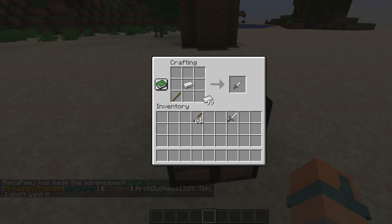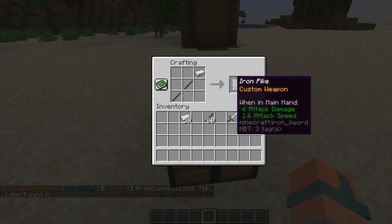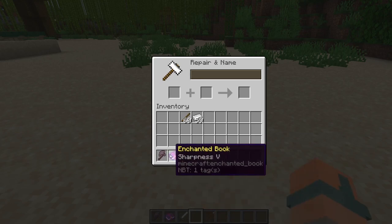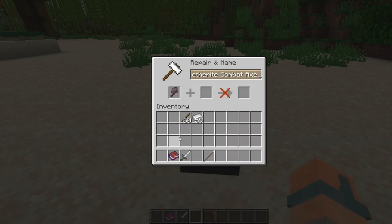Once you learn how to craft something, it will be added to your crafting book. Custom weapons can be enchanted and renamed just like normal weapons and tools.